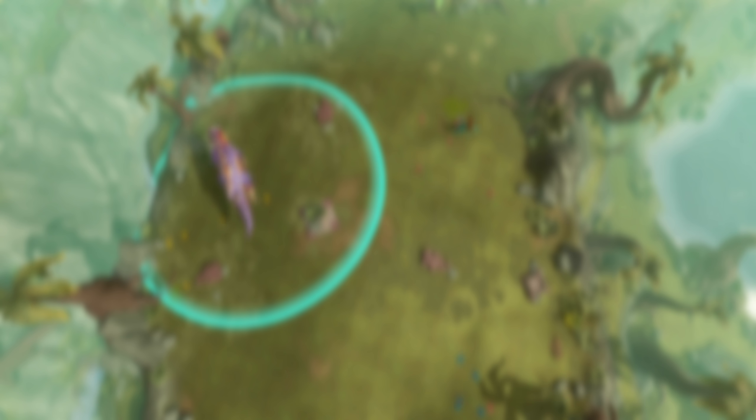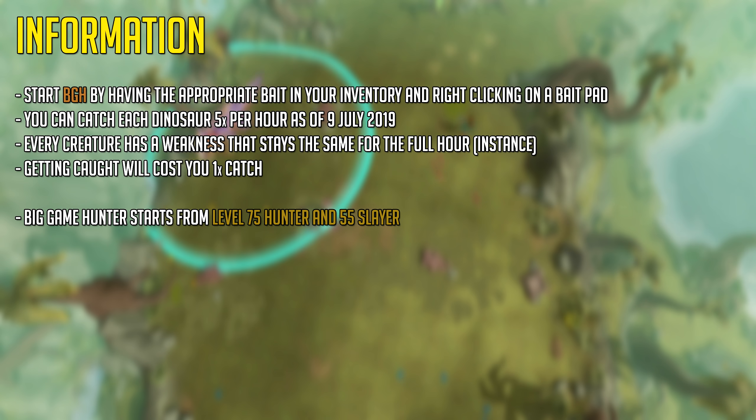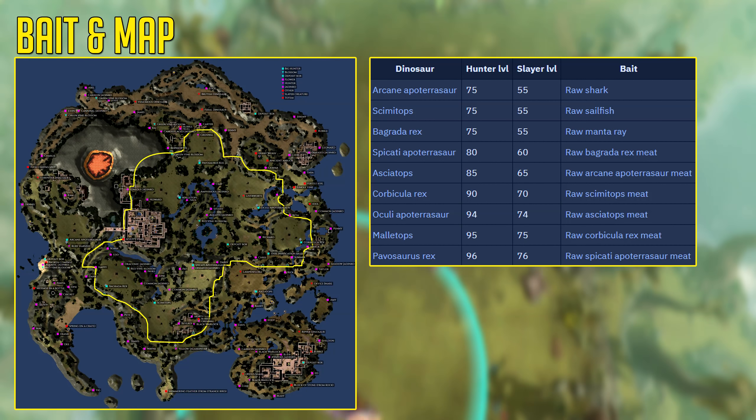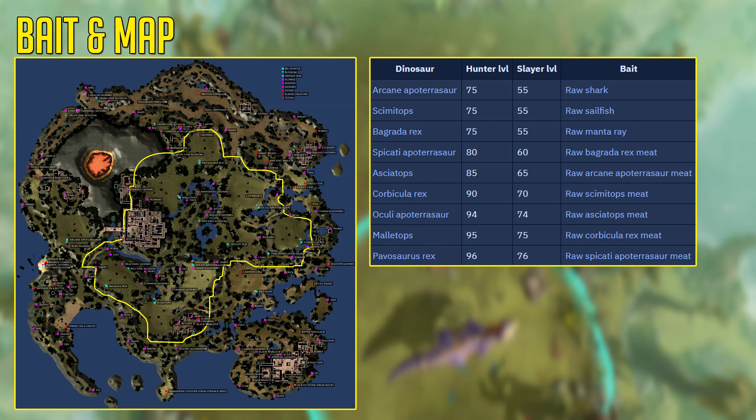This is the new way of training hunter called Big Game Hunter. You can start Big Game Hunter at the Land of Time by having the appropriate bait in your inventory and right-clicking on a bait pad in a Big Game Hunter area. On screen now is a map of the island and the different types of bait you need for each dinosaur. I'll leave the map in the description below because you probably won't be able to read it on the video.